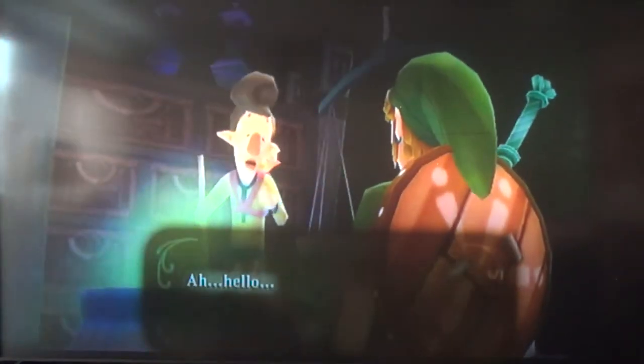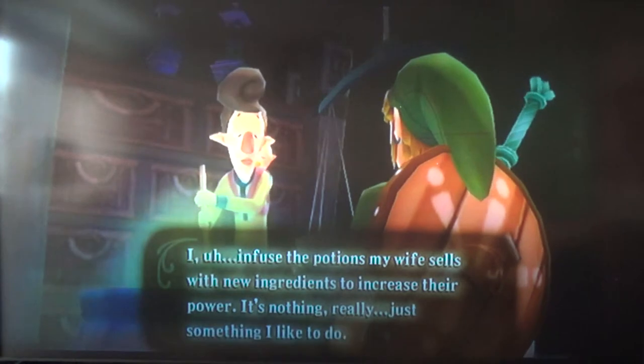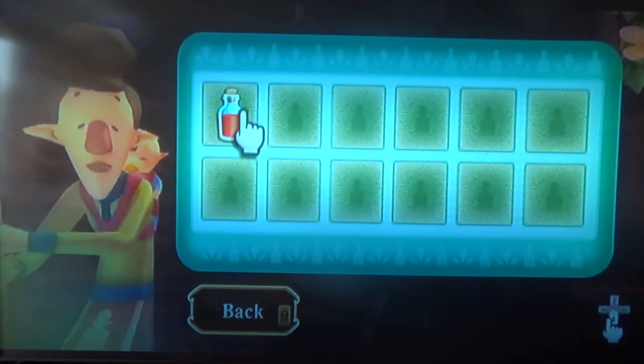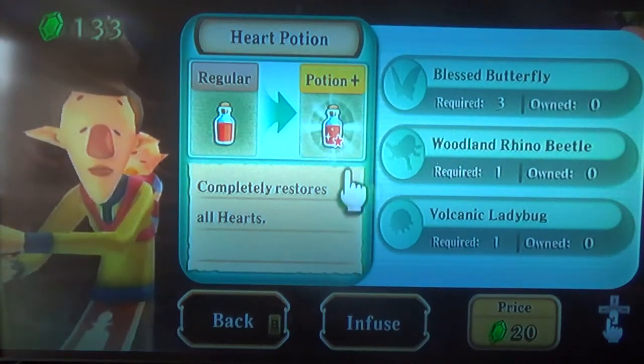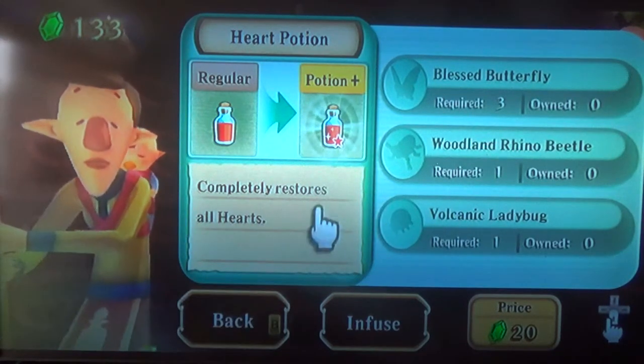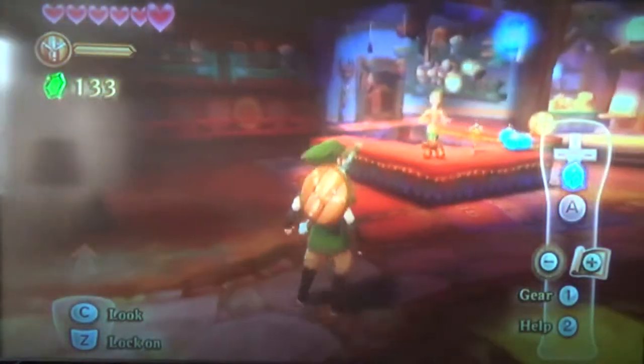Let's talk to this guy — he basically strengthens the potions you can get from the potion lady over there. You can strengthen the potions — say I want to strengthen my heart potion over here. You can upgrade it to restore all your hearts, and it requires bugs. That's why bugs are very important — like that bug we helped that kid get out of the tree. It has both a money price and a bug price — why not just have one or the other? Anyway, that's basically the bazaar. I showed you all the things you can do here. We will go back there quite often to buy stuff throughout the game.